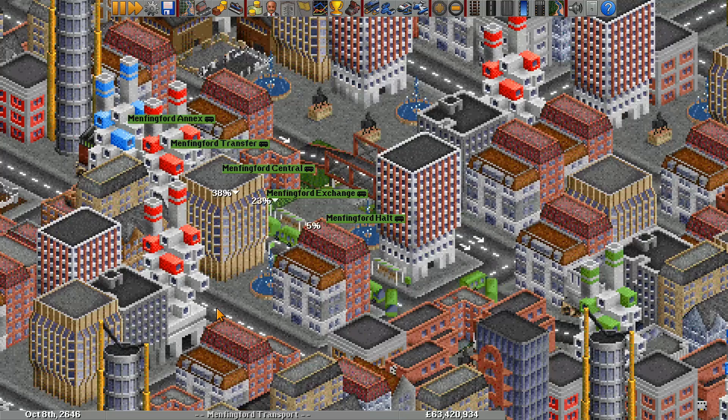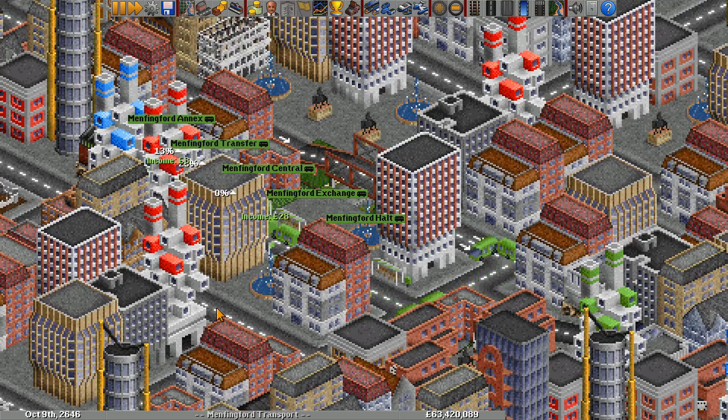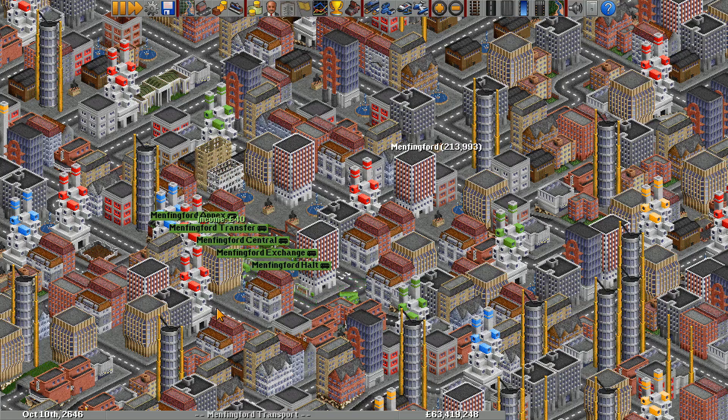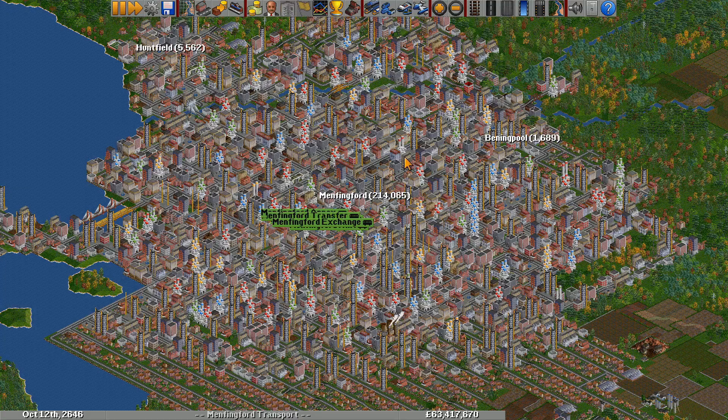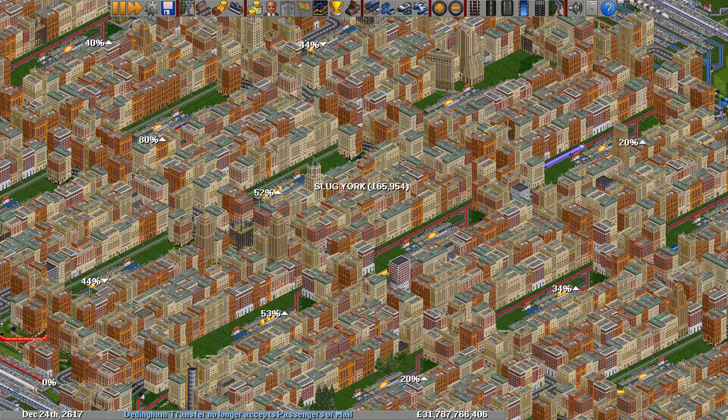First, servicing stations within a town will significantly increase its growth. The maximum growth rate is reached at 5 stations, so a 6th or 7th station won't increase town growth, but might be useful for other reasons such as making more money.